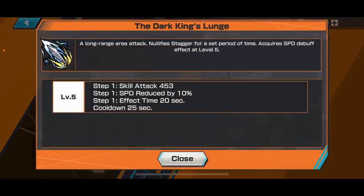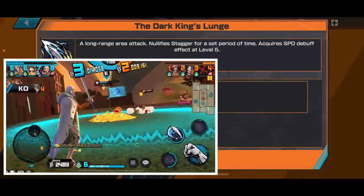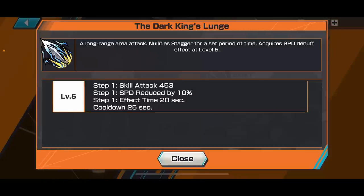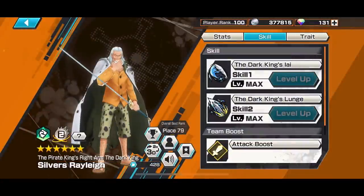The second skill, the Dark King's Lunge, is listed as a long-range area type, but it doesn't feel like an area attack — it's more like a single long-range attack. It nullifies a bit of stagger when used and can lower your opponent's speed by 10%. The issue is it's really difficult to aim unless you lock onto your opponent. At 25 seconds cooldown it's quite short, so you have access to it most of the time.